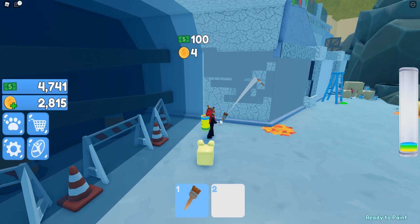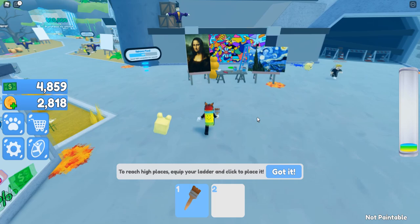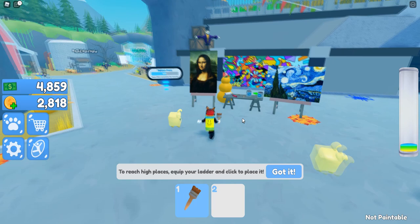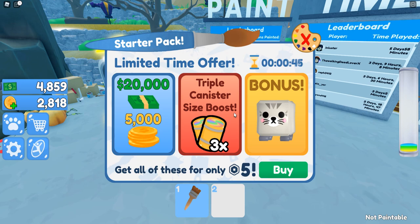Oh yeah, you can get pets! So this is my little doggo. How do I get pets again? By tools, by canisters. To reach high places, equip your ladder to place it — gotcha, cool. There are also some canvases here that you can paint as well.